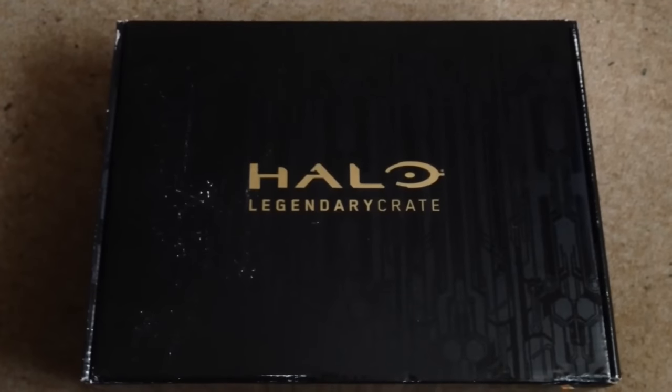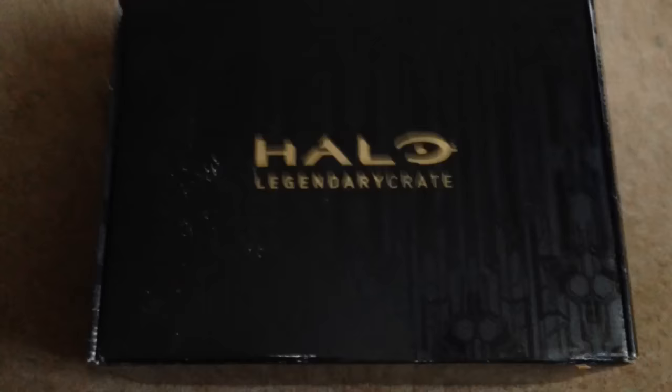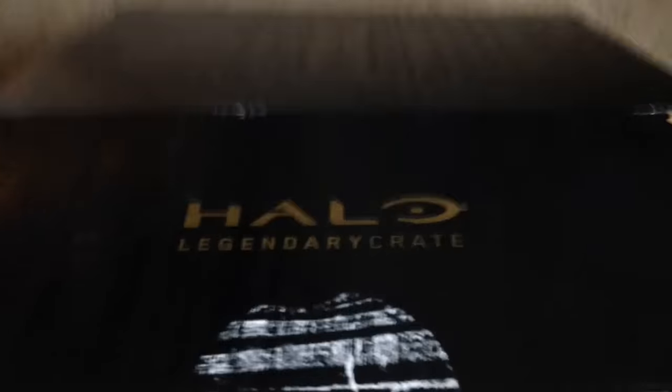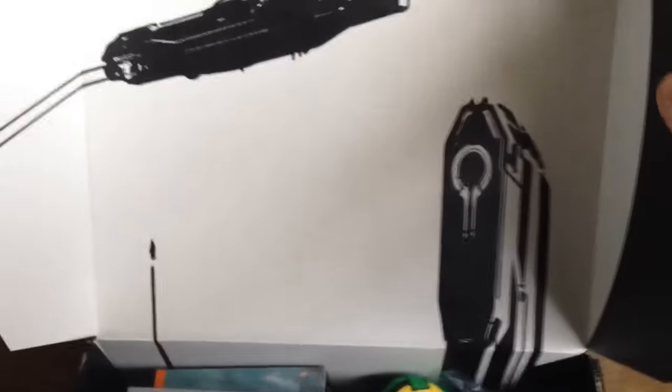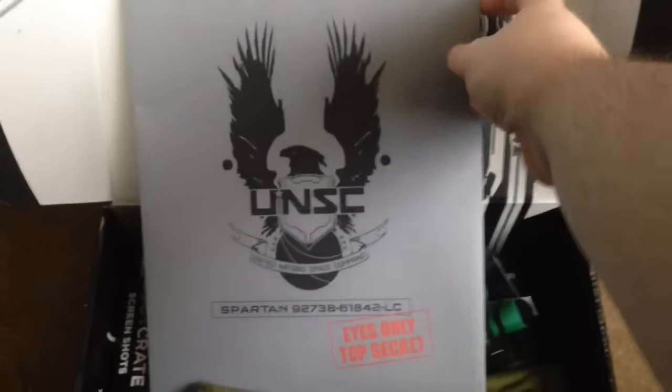I'm just going to do a quick little unboxing video so you can get an idea of what's inside. If I just lift up this here — you've got a little seal here. Legendary Loot Crate again. Lift it up and you have some nice art there for a Forerunner structure, the UNSC Infinity in the air, and a nice little UNSC dossier. As you can see it's marked top secret.